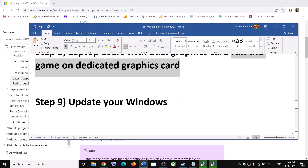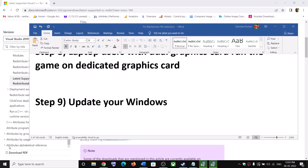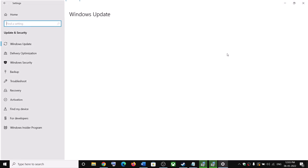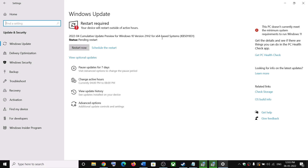Now the next step is to update Windows to the latest version. Go to the Start Menu, click Settings, click Update and Security or Windows Update, then click Check for Updates. Once the update is installed, restart your computer and then launch the game.